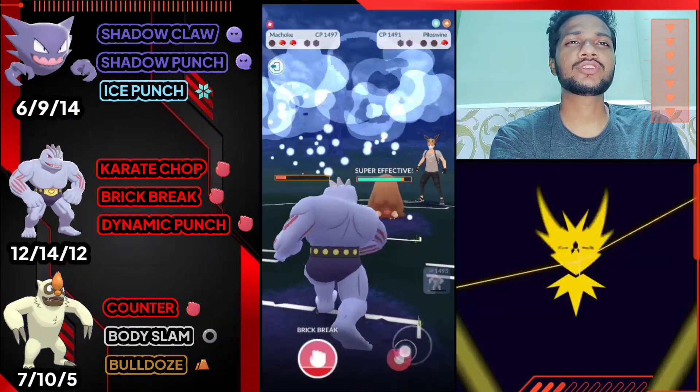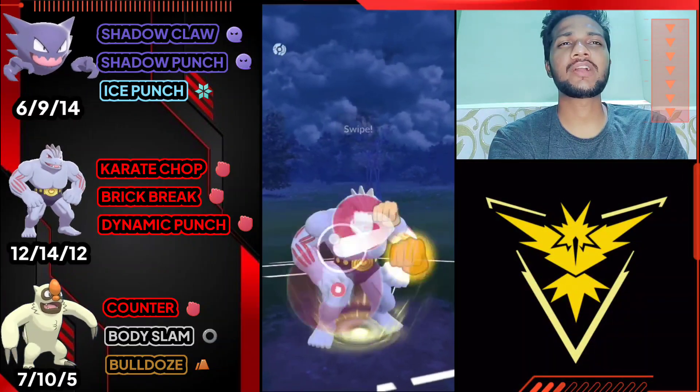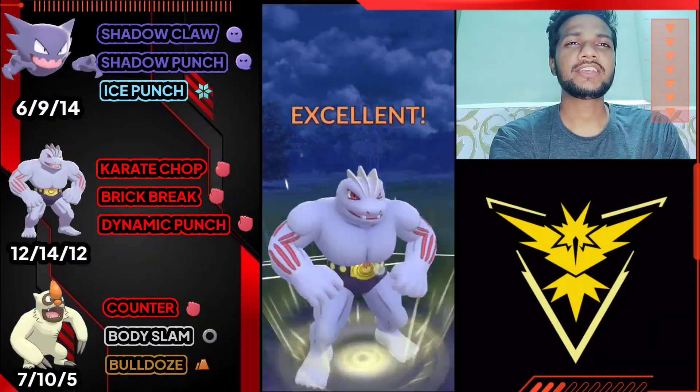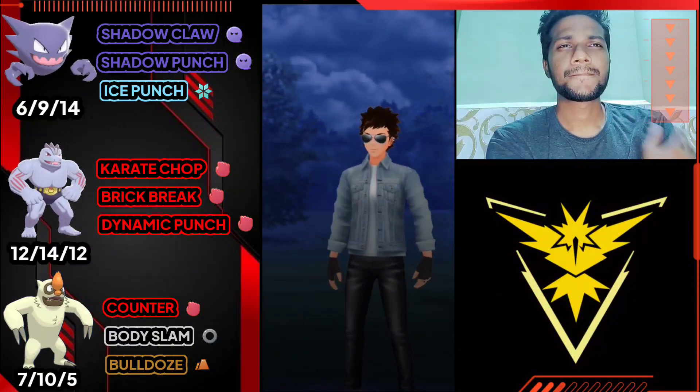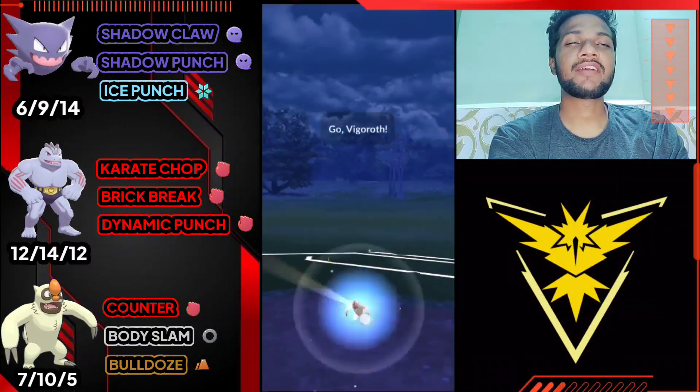I think he has something weak to Fighting, that's why he doesn't switch. Let's see his third Pokemon - it's Pilloswine. Let's give him Dynamic Punch and Dynamic Punch is a one-shot for him. GG for us. Machoke is actually the best finisher because nobody expects a double Fighting-type pokemon on your team.